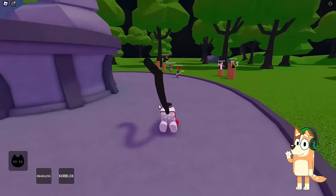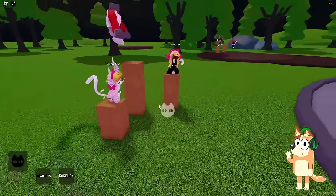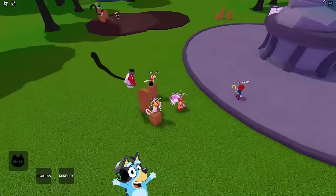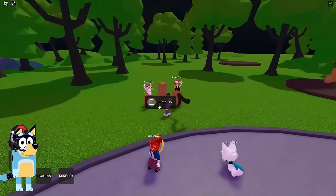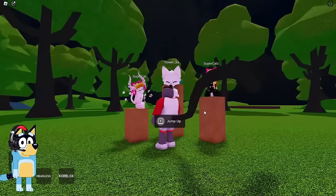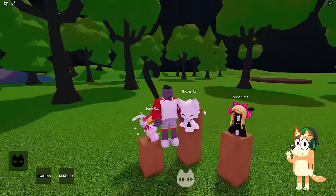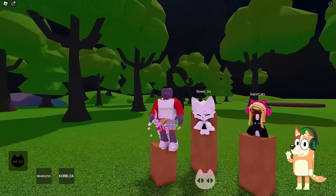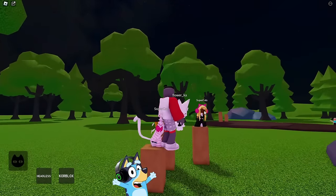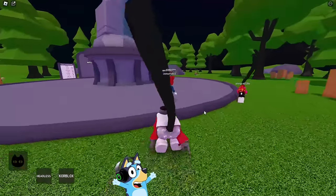Now we finally really look like a cool long-tailed cat and can run around this entire location. I would really like to change the color of this tail, but for now we can only make it black or gray. I think now we can join the gang of these cool cats because we also have a huge black tail. But I think their tails are too small — this is some kind of gang of noob cats. Let's ask them why their tails are so small. This guy on the left post looks extremely strange — I wouldn't want to communicate with him at all.